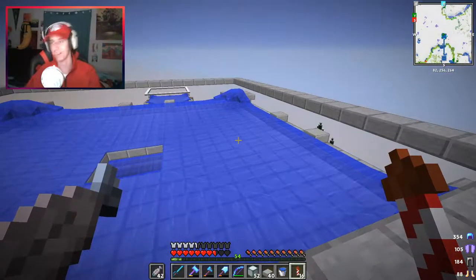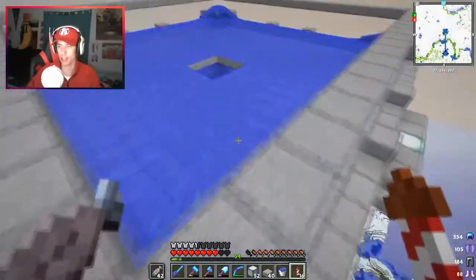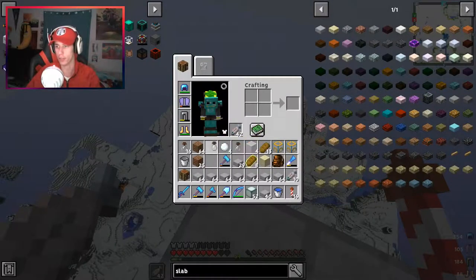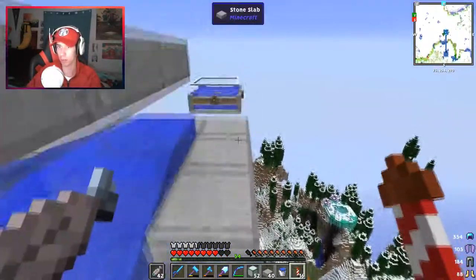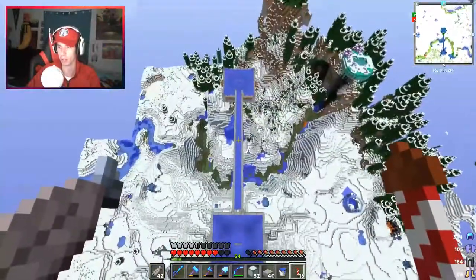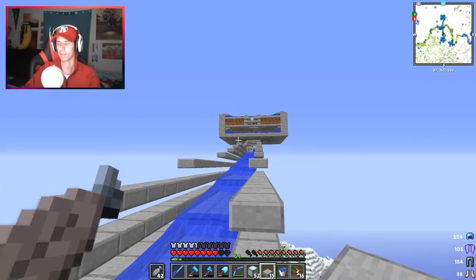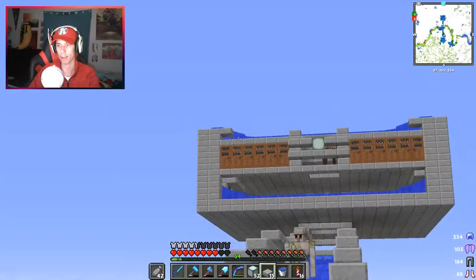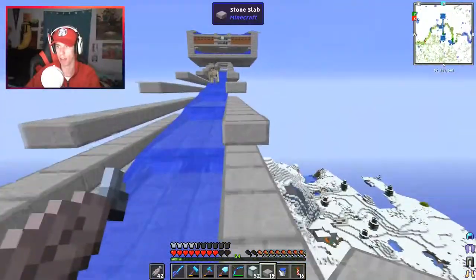I'm pretty proud honestly — it's very nice if I do say so myself. The whole thing actually looks kind of cool. They're just pumping out iron golems! One is stuck down there — we've got to extend that out. This is pumping out iron golems faster than the others. It looks so clean. I really like the corners with the little dent, and having sea lanterns to light stuff up is very nice.